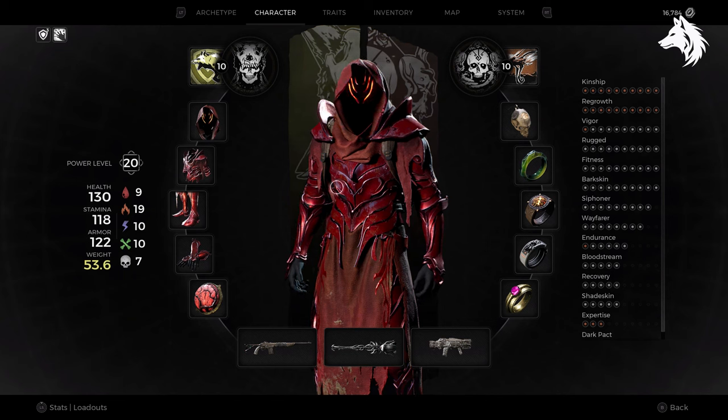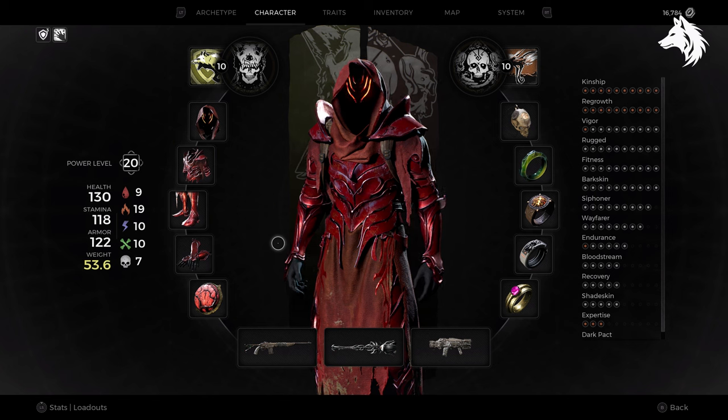The Awakened King DLC has many things to discover and secrets to solve, including unlocking the achievement called Succession for discovering the one true ending. We're going over how to do this, and at the same time you are rewarded with the Crimson Guard armor set. Let's jump into it.